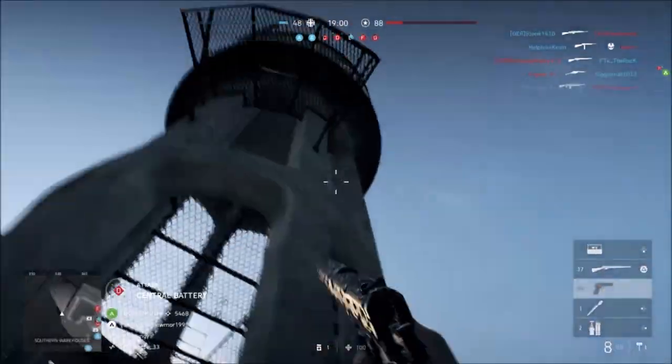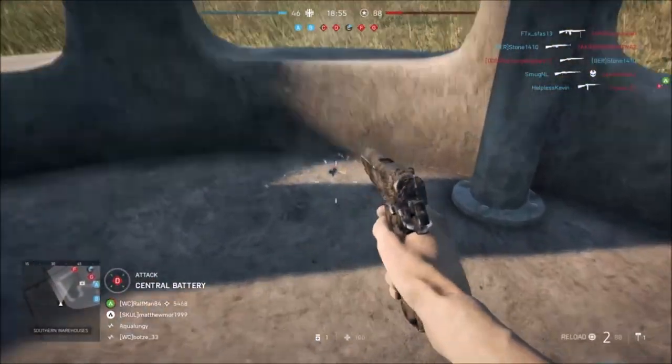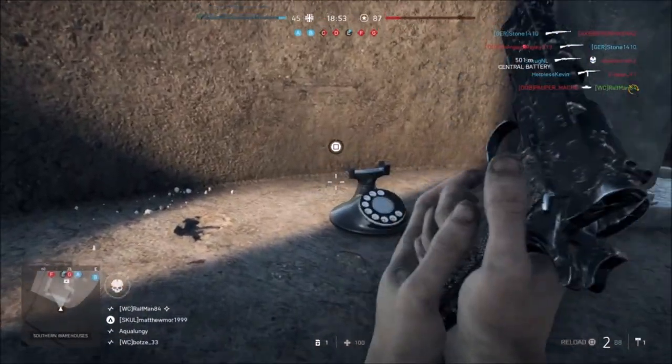The final one — the fifth telephone — is at flag G at a water tower. All you have to do is step inside and it should be right there.